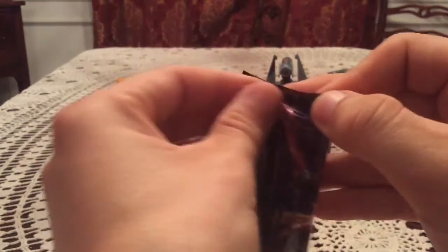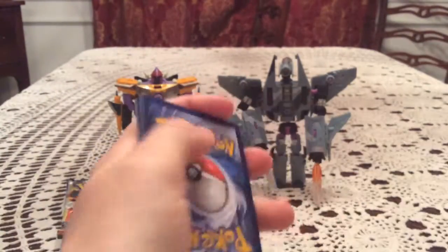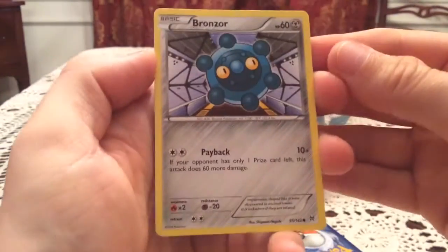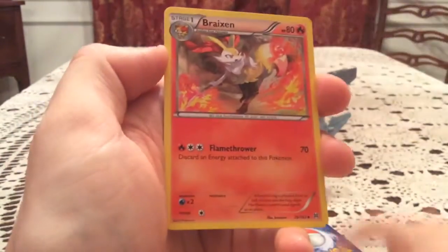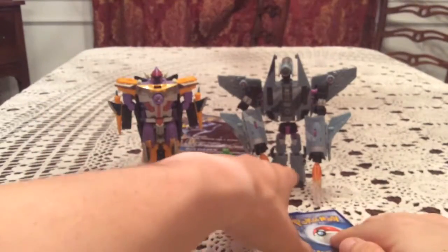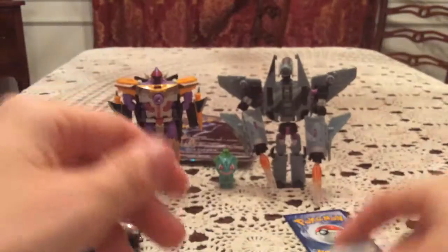Let's get into the packs starting with Breakthrough. Again, let's just hope our luck — if we have any out of this box — does not come from these sets. I want some good stuff out of the Sun and Moon series. We start off with a Bronzor, Skiddo, Staryu, Paras, Doduo, Raichu, Spewpa, and Stunfisk. Reverse Piplup — just a common I already have — and the rare is Simipour.